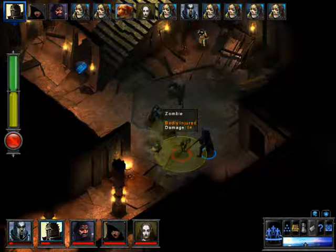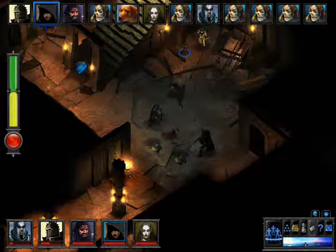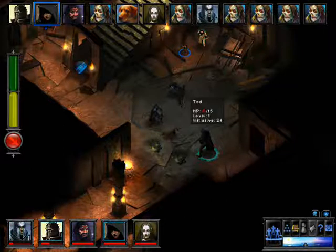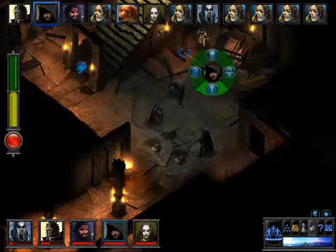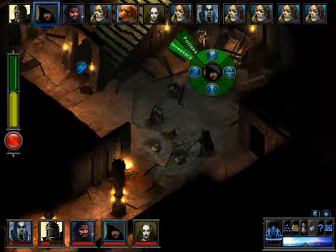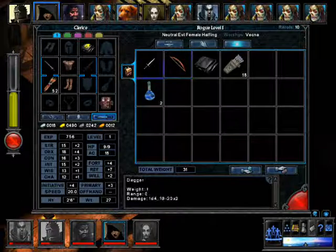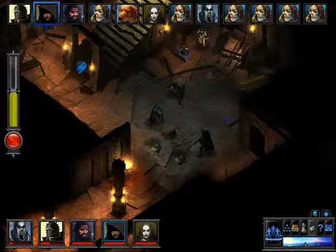A bunch of the zombies are down too. We've taken a bit of damage — Bill's got two hit points and his buddy Ted has six. Let's go ahead and go into our inventory and swap out the bow for the long sword, and stick the dagger in the offhand. Alright, she's ready to go. We just need to get the rest of the zombies down.